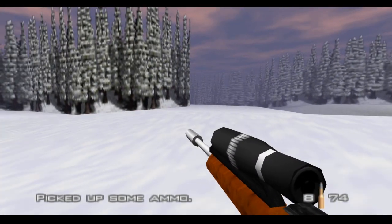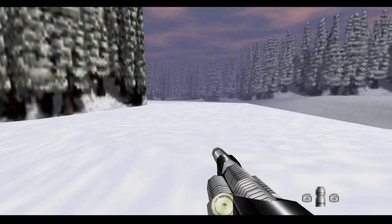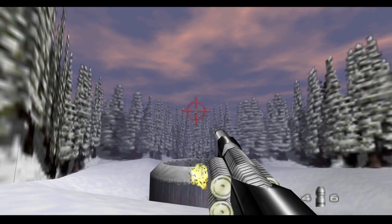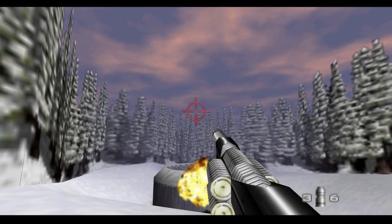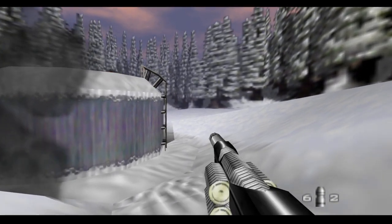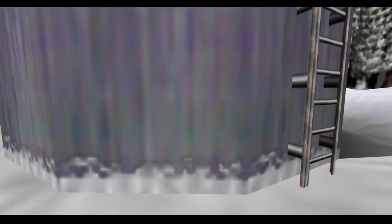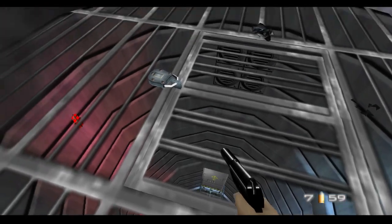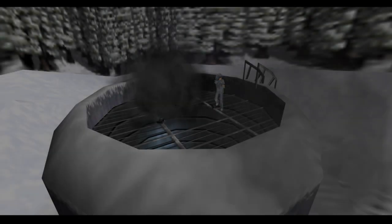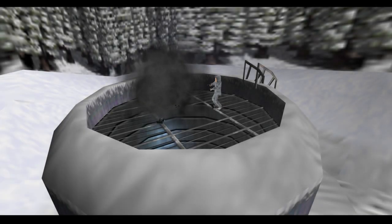The ventilation shaft should be right over here. Okay, I gotta aim a bit higher — there we go. That should destroy the locks on the entrance. If there are any more locks I'll use my pistol — got it. We are done! That is the end of Surface on double agent difficulty.